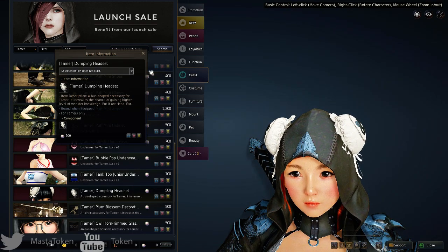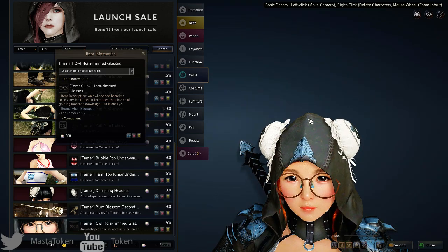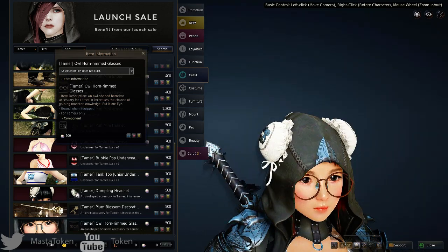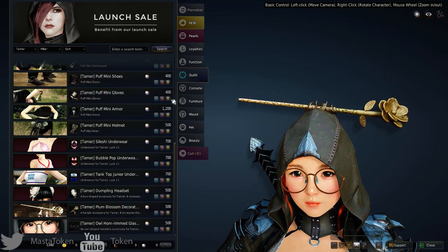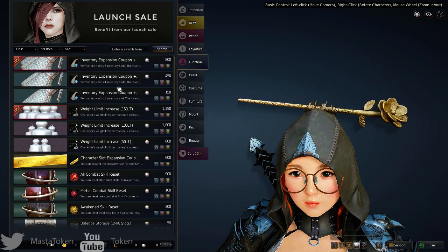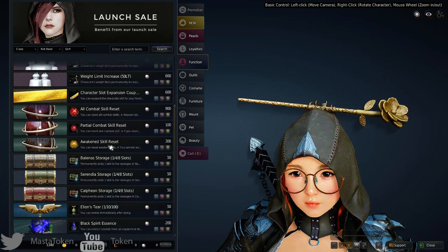There are some random items like dumpling headsets and glasses. Alright, getting out of the shop. You can also buy inventory expansion slots, weight limit increases to hold more items, combat skill resets, and awaken resets.